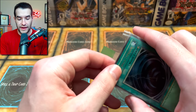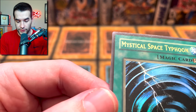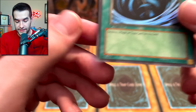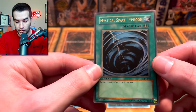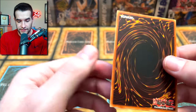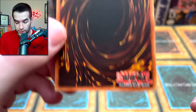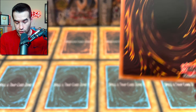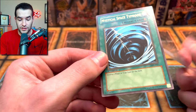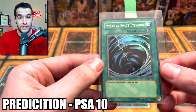For our third card, we have a Mystical Space Typhoon. There were a couple other cards I was going to submit but they were not up to snuff in terms of what to grade. The corners all look pretty good, the surface looks super clean, centering looks pretty nice. Maybe a little whitening there. The back looks really clean — all four corners look good. Honestly, I think this is PSA 10 potential. I'm going to predict PSA 10 on this Mystical Space Typhoon first edition.